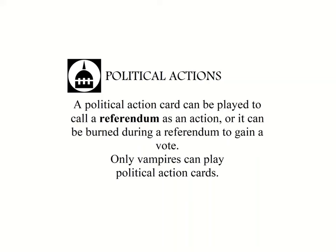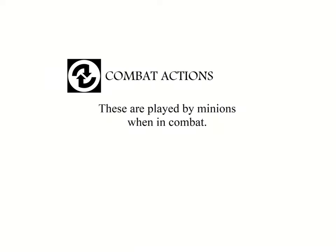Political action cards represent the interactions between various pockets of vampire society and the responses to events or times of discussion when decisions must be made. These cards can be played for their desired effect but must be voted on by all players. If a vote has already been called however, these can be discarded for however many votes are listed on the card. Combat cards can be techniques and talents or just whatever is lying around, and are used by a minion in combat.